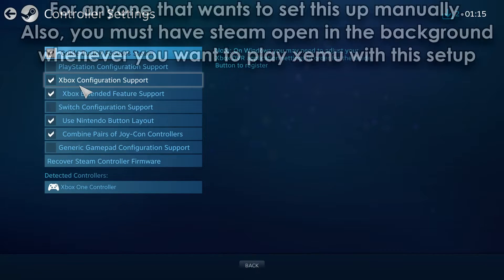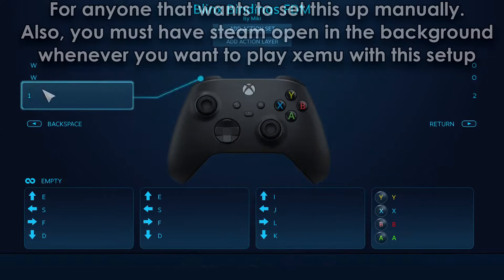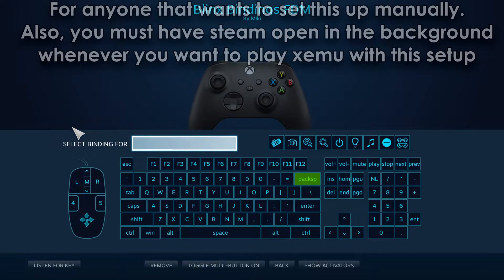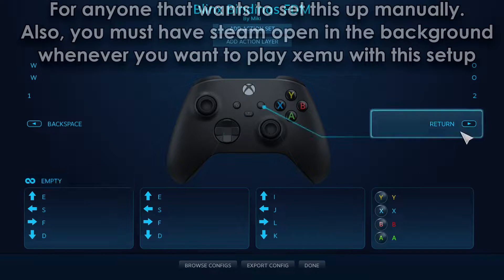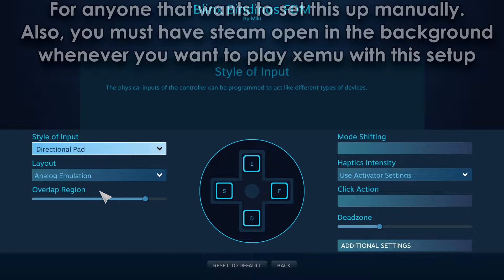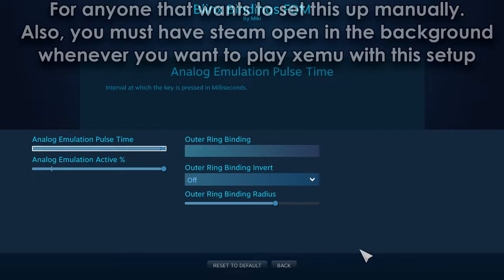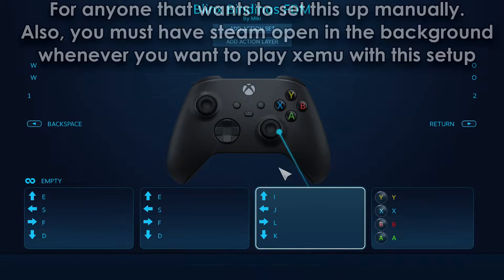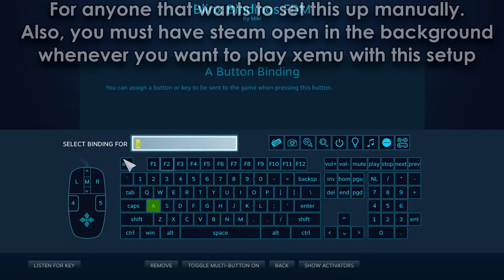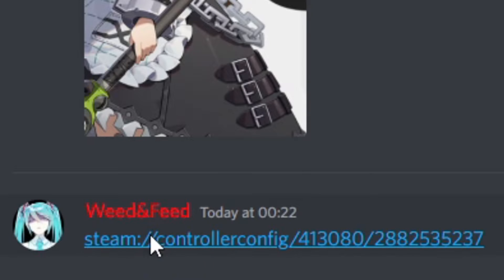So here's how you can set up the config in Big Picture Mode. Or if you want, you can click the link in the description and it should take you to Big Picture Mode where you can automatically apply it.